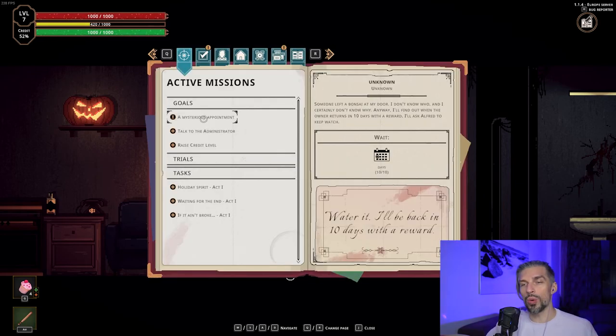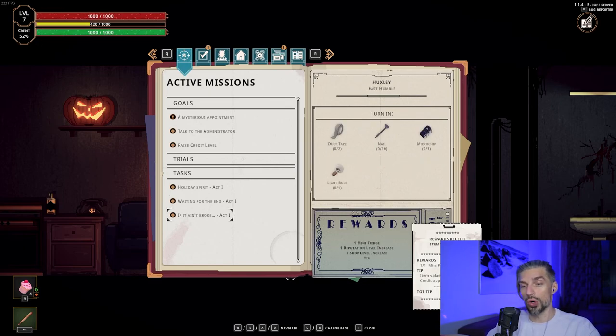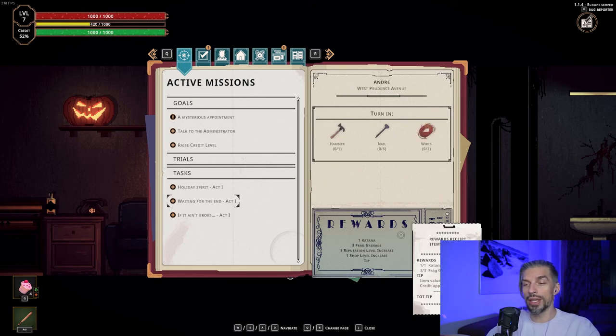Speaking of quests, there are different types: goals, trials, and tasks. Tasks are the hardest in my opinion because they require you to collect different things, but some give really good rewards. For example, the 'If It Ain't Broke' quest gives you a mini fridge, but you need two duct tape, ten nails, one microchip, and one light bulb. Some rewards are delivered straight to your hotel so you won't lose them if you die, but others like Katana and frag grenades stay in your inventory and can be dropped.